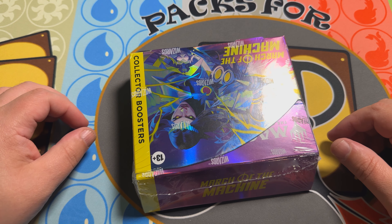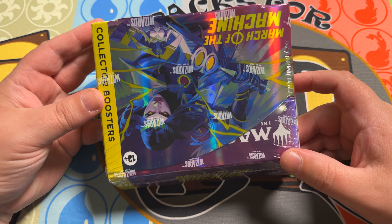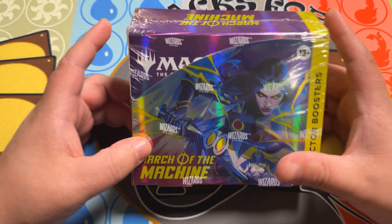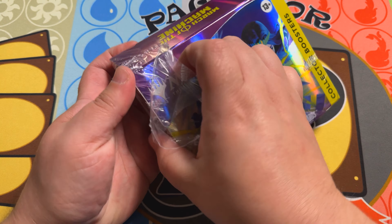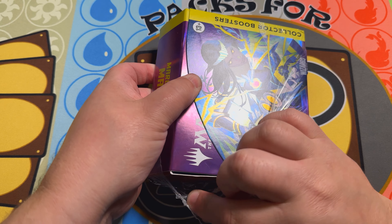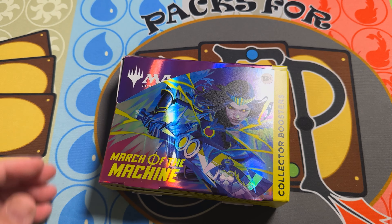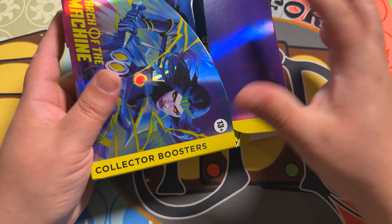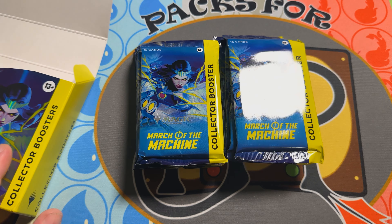Hey magic community, did the thumbnail get you? Did you click because it's an upside down booster box? When I uploaded it to YouTube, I was just being a goofball and wanted to see what would happen uploading an upside down image. Did you actually click it because the image was upside down? If you did, let me know — I'm actually very curious. Anyway, let's rip in. This is number six, the final box of a case. Let's see what we can get.